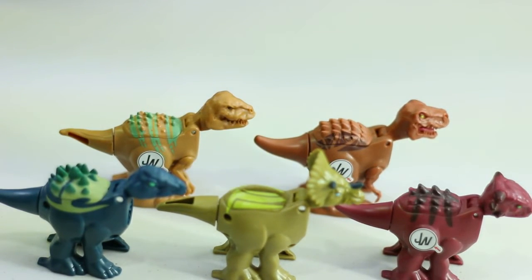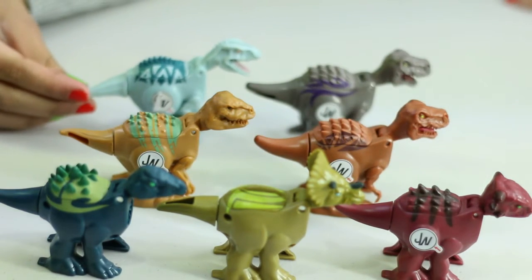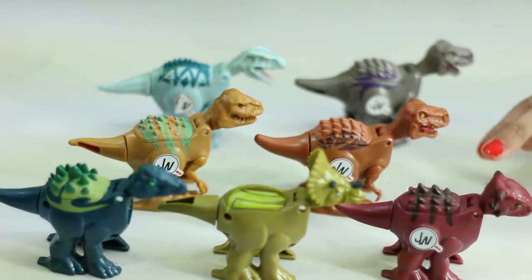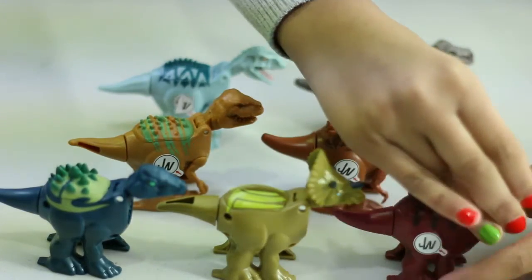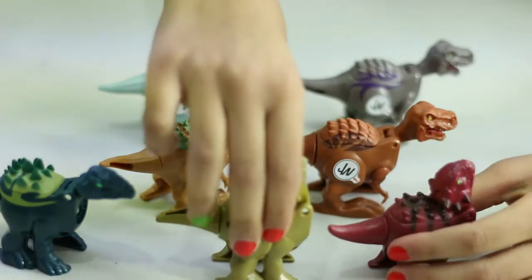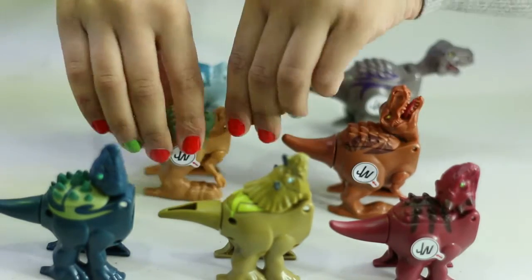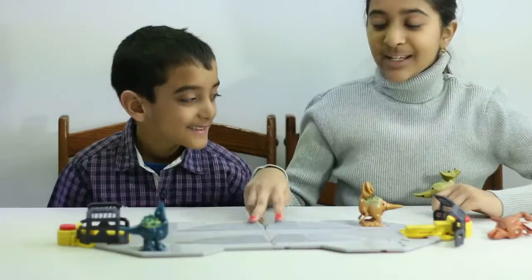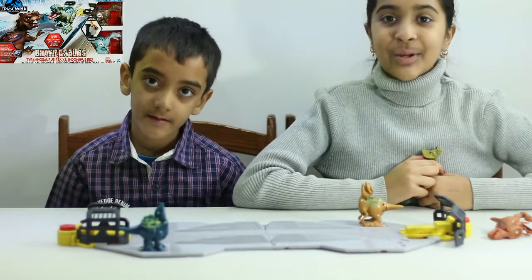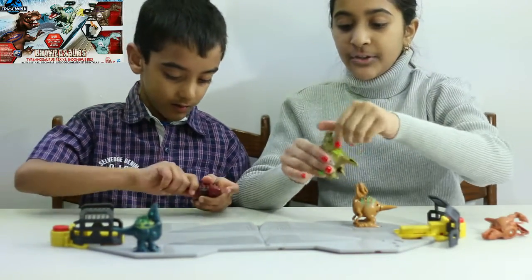So on our other video of Brawlasaurs that we did, we had these two dinosaurs included that we could battle with. So for each and every dinosaur, you could tilt their head up. And they have magnets over here to battle. On our previous video, we have a battle playset that we're going to be showing you guys in this video. This playset came from part one of my Brawlasaurs. So if you haven't watched that video, I'll leave the link on the screen.